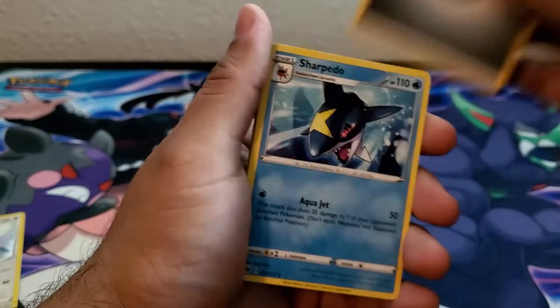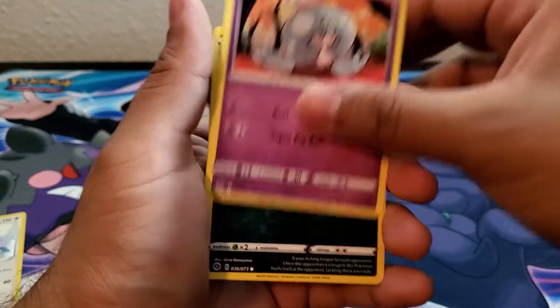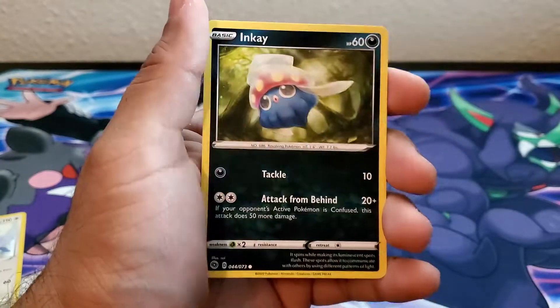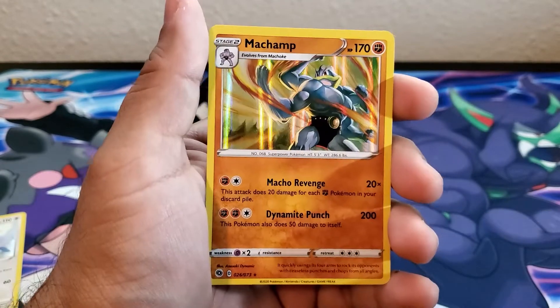Second pack: Energy, Sharpedo, Pierce, Hatrim, Cislipide, Hatena, Nikit, Inkay, Guido, and Machamp.